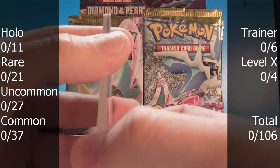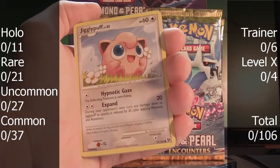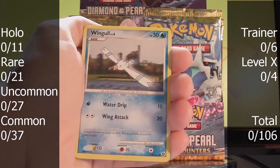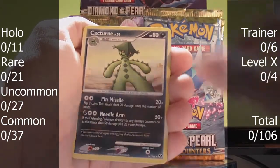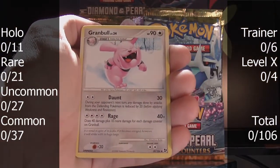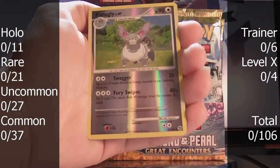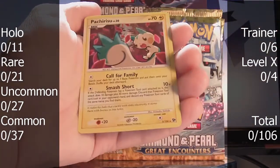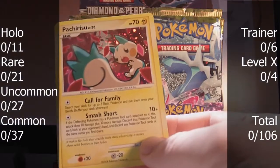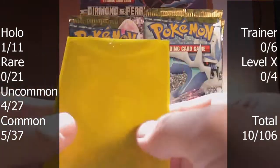It's a little bent for some reason. We have Drowzee, Jigglypuff with creepily large eyes, Baltoy, Torchic, Wingull, Cacturne, Granbull — very jolly Granbull. It seems like the video is a little dark, but it's okay. Relicanth. The reverse is an uncommon Purugly — that's cool. And the rare is a holo Pachirisu — that is nice. I'm really enjoying the artwork on these cards so far. Yellow sleeves for the gold set.